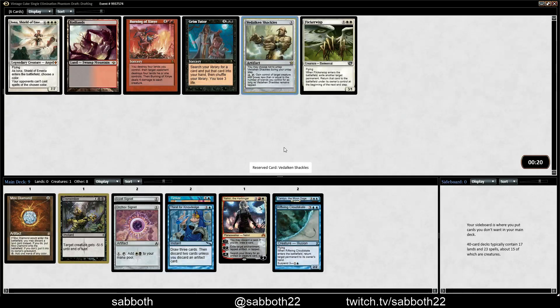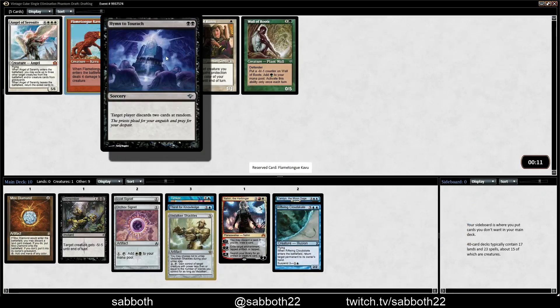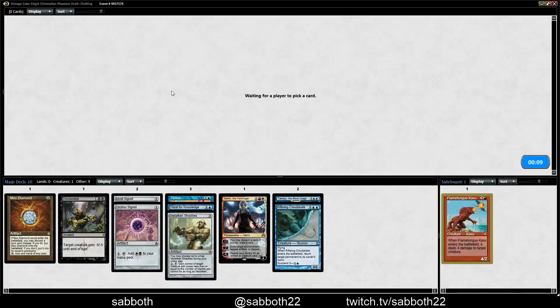Vidalkan Shackles — here's another good artifact, and we look heavy blue so it's going to be at its best. Flametongue Kavu, Mother of Runes — probably not playing any card in this pack. The strongest being Shackles, but we're pretty far from being mono-black or even heavy black.